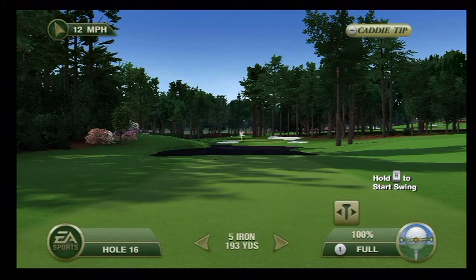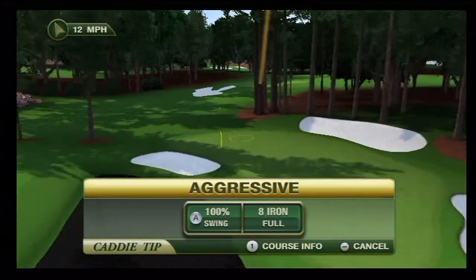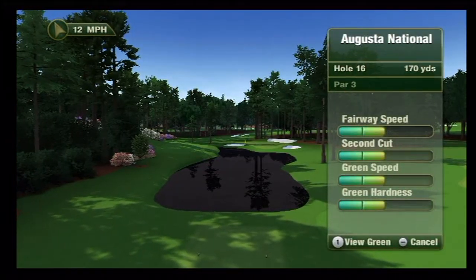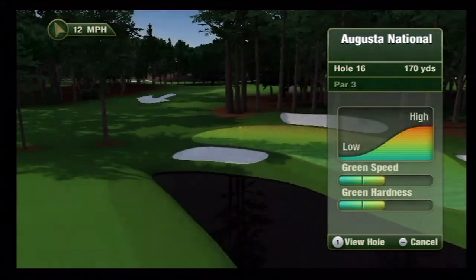To access the green heat map, we would first go to the caddy menu and hit the one button to view the course info. Once we're there, we can see the grass speeds and the green hardness, and if we hit the one button again, we'll be able to take a preview shot of the green with the heat map applied.